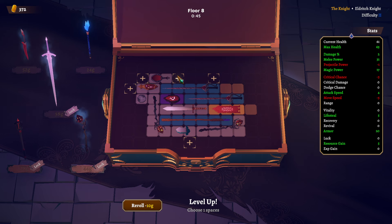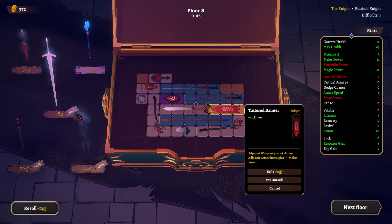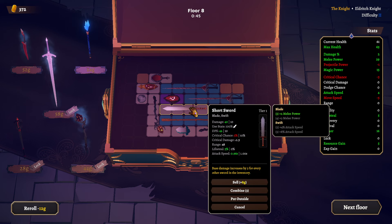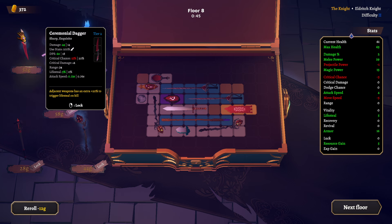What if I just did some stuff? If I were to get rid of this and put this here — one, two, three, four, five, you take six. Chased weapons has an extra 20% to trigger lifesteal on kill. Interesting.